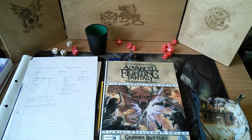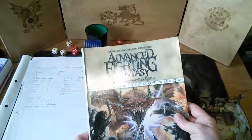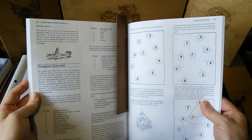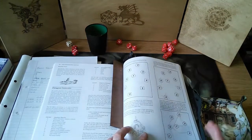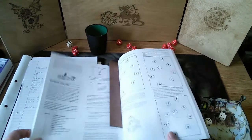If we're playing Advanced Fighting Fantasy 2nd Edition, how on earth are we going to create an adventure for ourselves? Fortunately, there is a dungeon generator at the back, which is very handy indeed. So we can find our mission here on the 2d6 table. That's 5, 6, 7 — recover a treasure. Excellent, we can do that. We need to find a treasure.